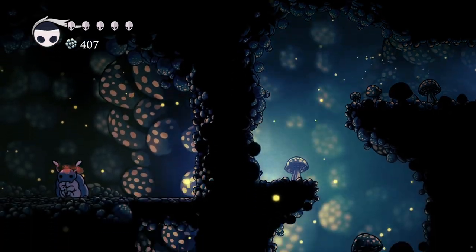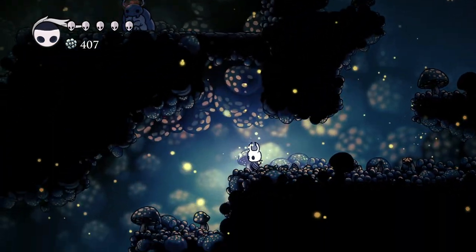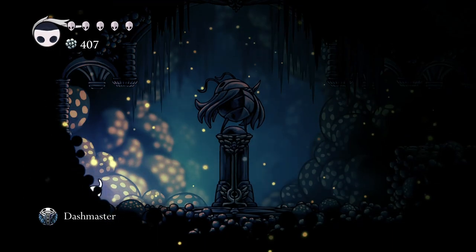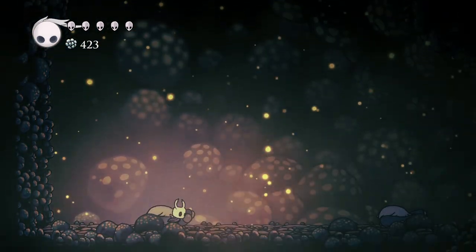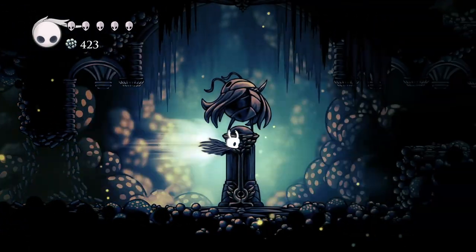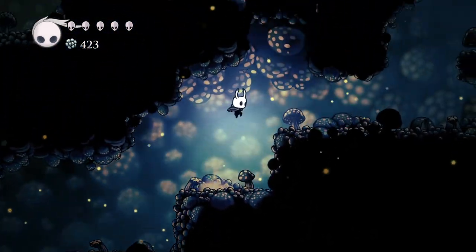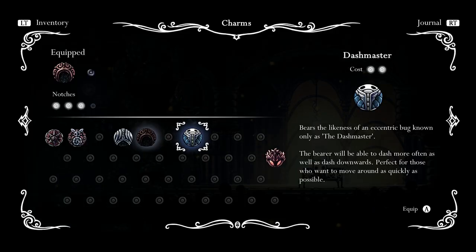We got Dash Master! I think I have to go up but I cannot do that right now. I'll be back for you, Bretta — don't worry. Dash Master: bearing the likeness of an energetic bug known as the Dash Master, the bearer will be able to dash more often as well as dash downwards — perfect for those who want to move around as quickly as possible. Definitely a really good charm.